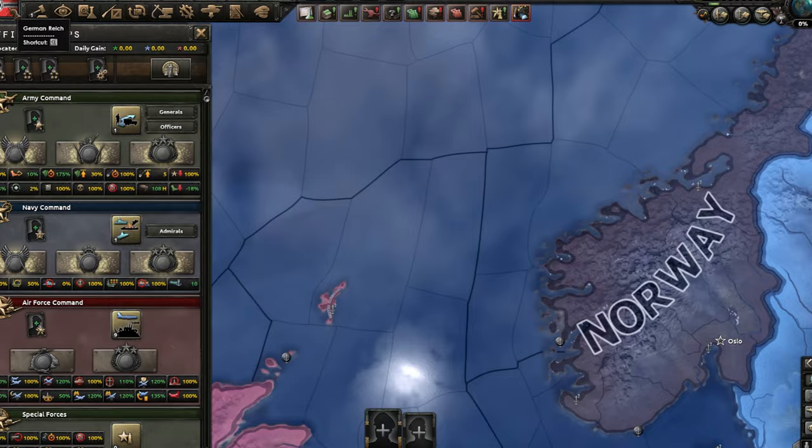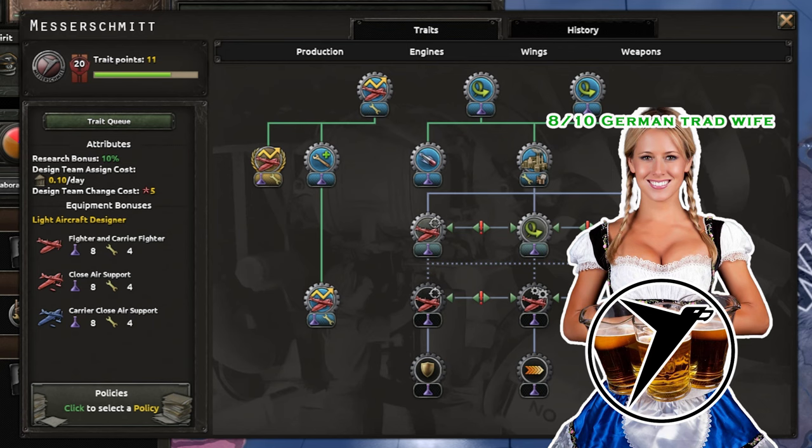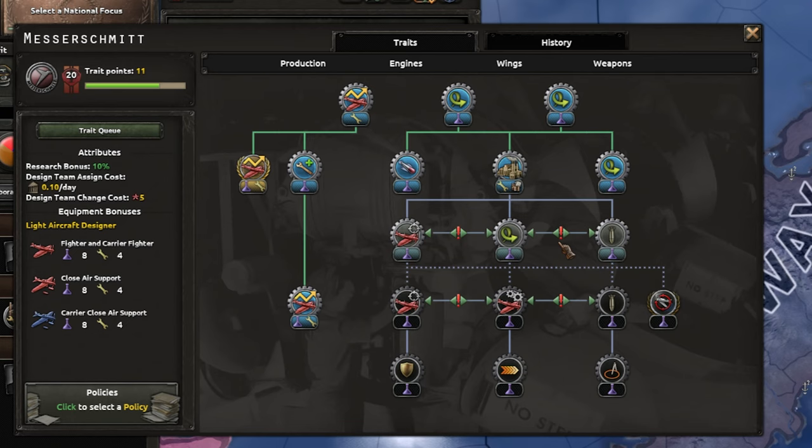Your only choice of MIO for light fighters is Messerschmitt, and leveling it up needs to be your top priority. Messerschmitt is not a bad MIO - if it was a woman I'd rate it 8 out of 10. The only trouble is that your cousins over the pond have bagged a winner and their Spitfires will always burn you if you don't out-produce them. Fortunately, there are levels to this thing.